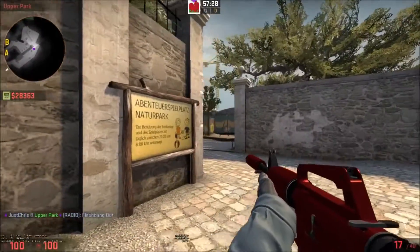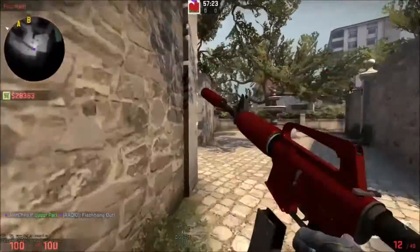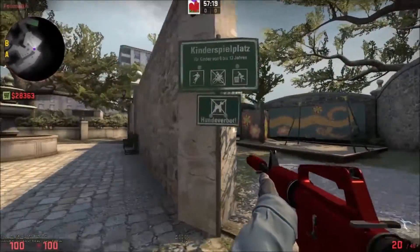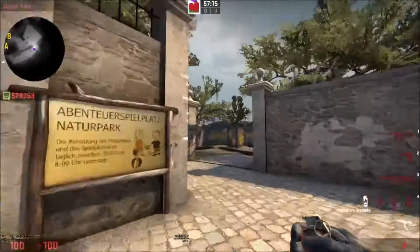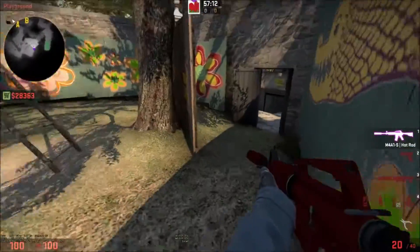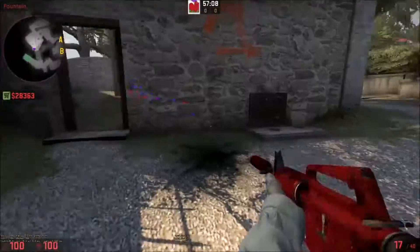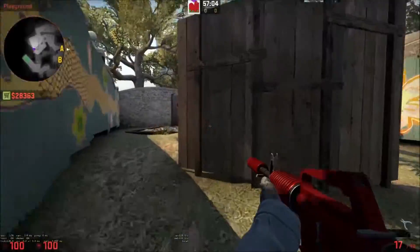You can push up and peek in towards these angles with that flash. If this area is clear, the person coming up this way can push with the long player and they can clear out the park area. You can also throw a Molotov in towards this back area, because it not only clears out the cover but also prevents any reinforcements coming through this way trying to come around and push out.